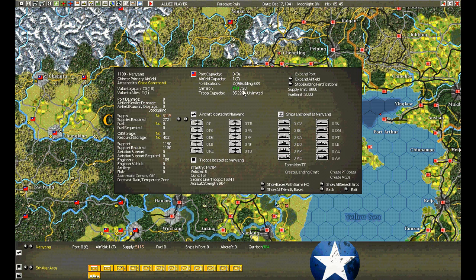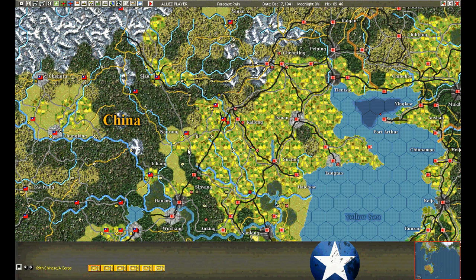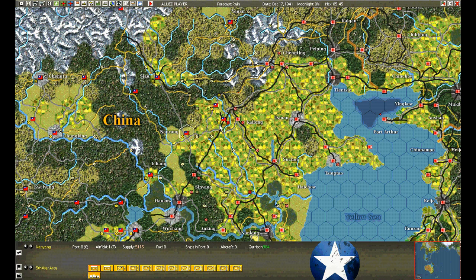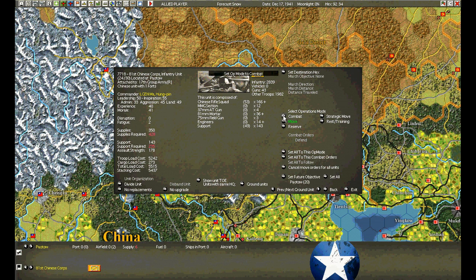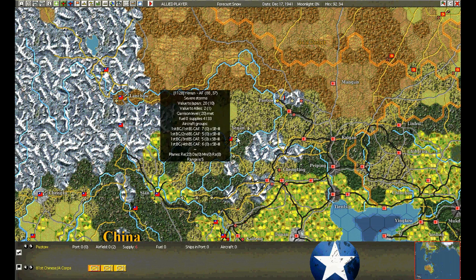Nanyang has a garrison requirement of 20. That's about all we have left — well, we have 46, but that's pretty pathetic. We've collected over nearly a thousand at Nanyang. We'll try to move around the top of this hill and down on Kaifeng. We've captured Pau Tau. Now we go back into rest and divide.